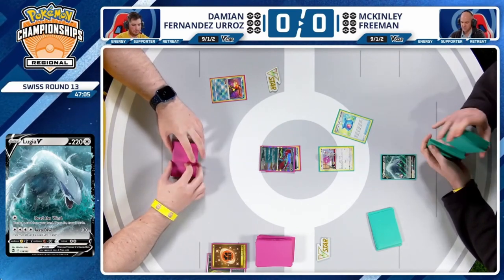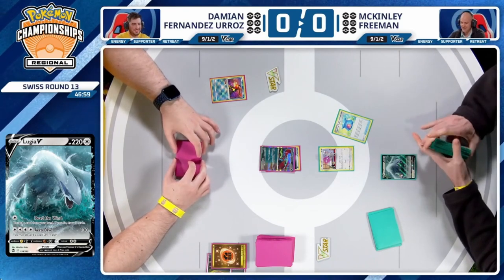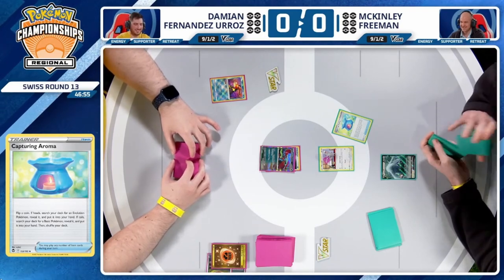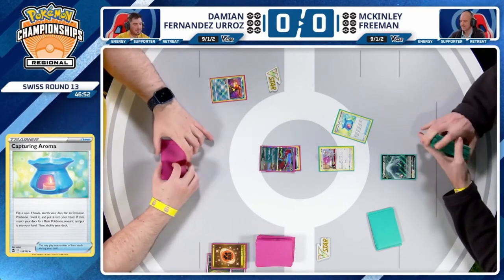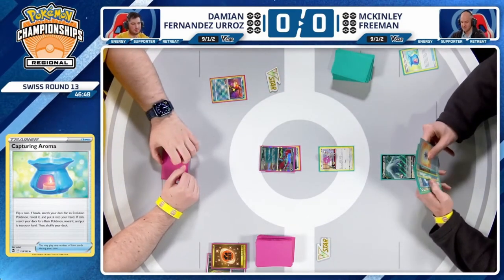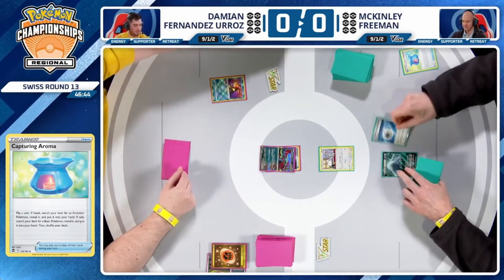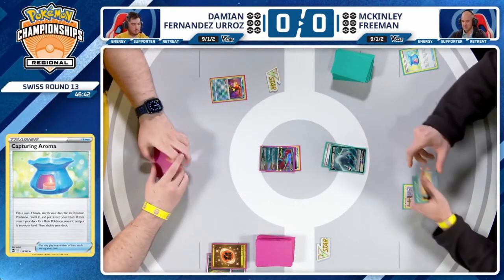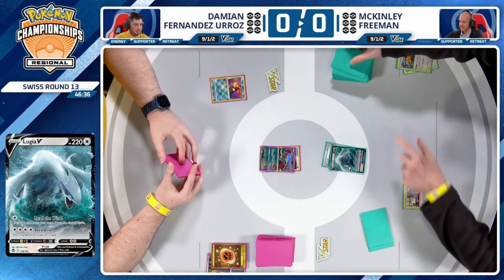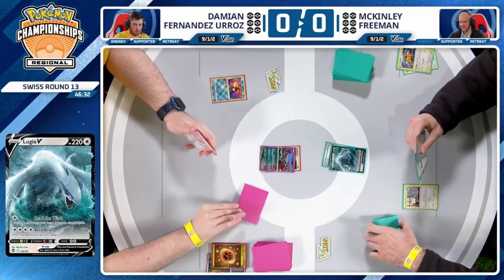We already have the knockout with that Vengeance Fletching on that Mincino if it stays in the active spot, but McKinley did flip Tails on this Capturing Aroma, allowing for a basic Pokémon to be searched from the deck — most likely going to be that Lugia V. That's pretty important to get into play for this deck. A lot of players when we first saw Lugia did not love Capturing Aroma because you don't love the variance, but it's the one card where you flip Tails and you're like, you know what? This worked out pretty well.